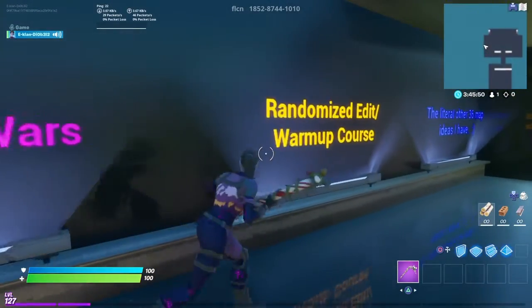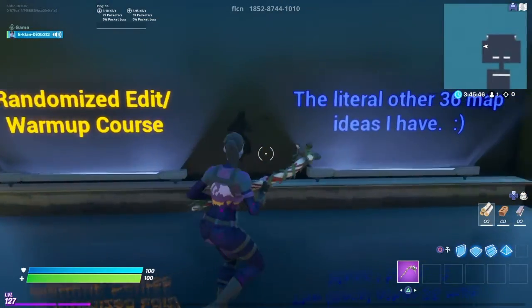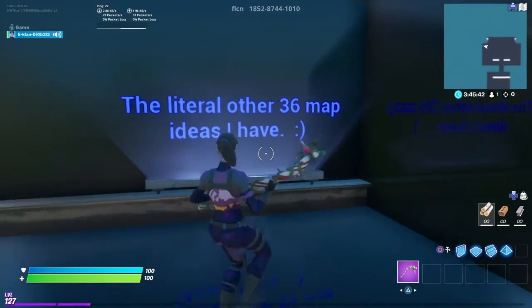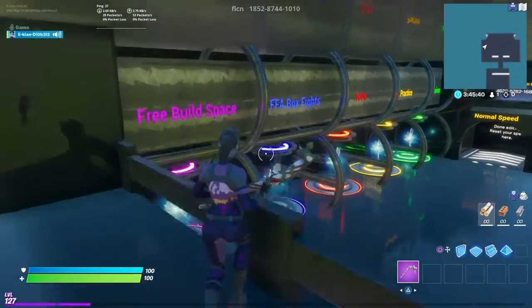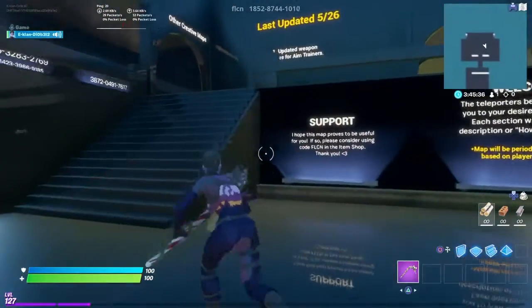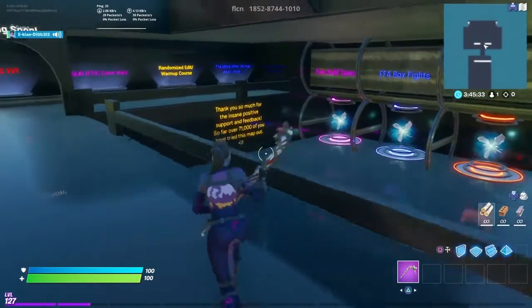There's also realistic zone wars, randomized editing warm-up courses, and 360 map ideas. That's the whole thing. I'll have the island code pop up on screen right now.